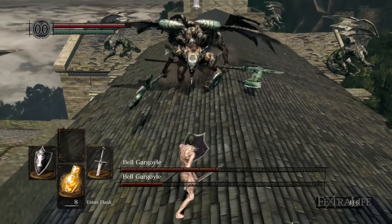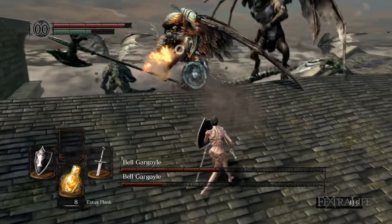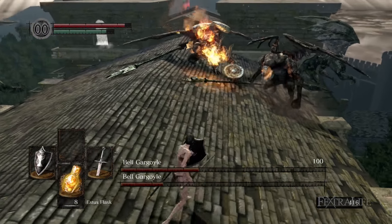His sweep attacks will sometimes clip you if you don't keep your shield up. He doesn't usually drain a lot of stamina when you block, unless you get hit with one of the overhead smashes.